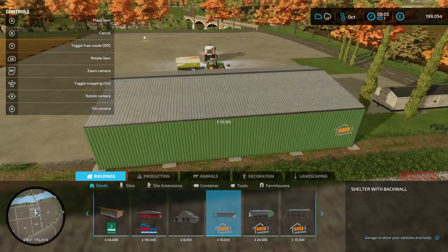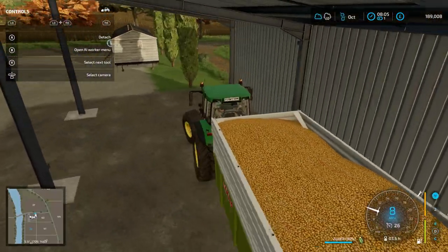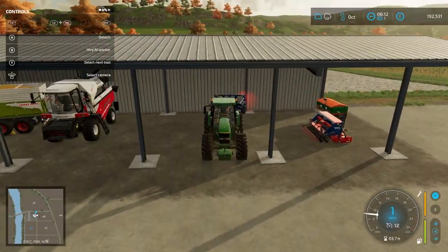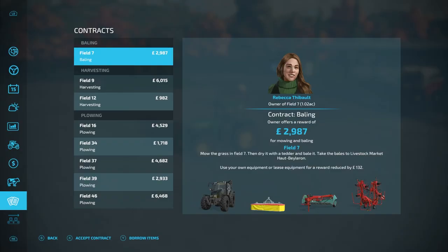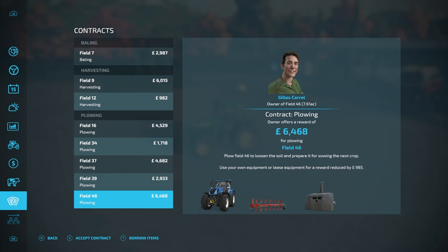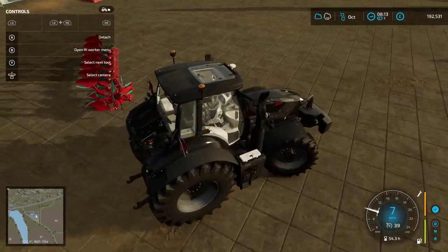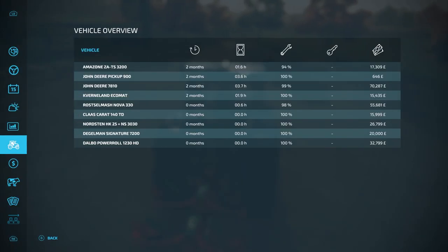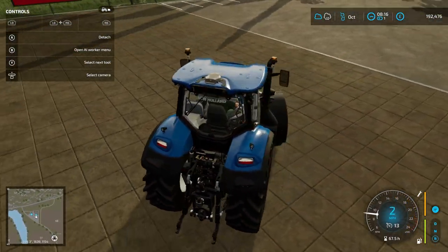I think something like this shed will do — for £10,000 it's not bad. What we can do is do a quick tidy up and stick our equipment into the sheds. Now let's have a quick look at these contracts. Harvesting I'm not interested in unless they're right next to the grain elevator. I think I'm just going to do these three cultivating ones — I might regret this but it's worth a try. This is going to field 16, this one's at field 46, and one more is going to field 37 which is right next to us. Whilst these guys are doing their contracts, we can focus on our farm and start ploughing this field.